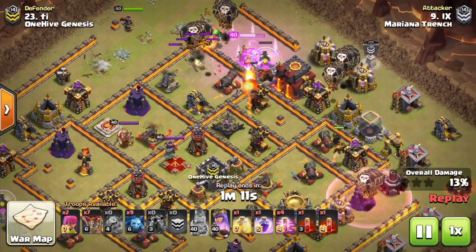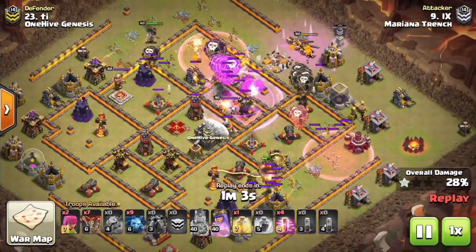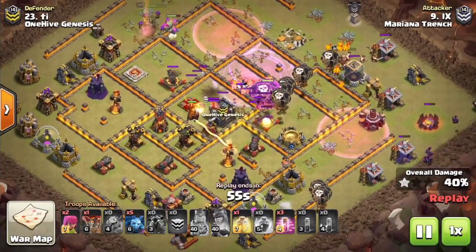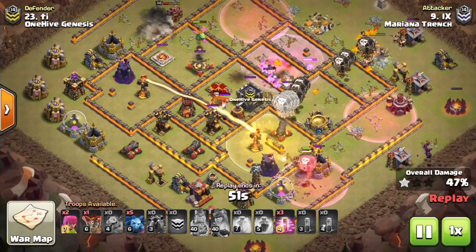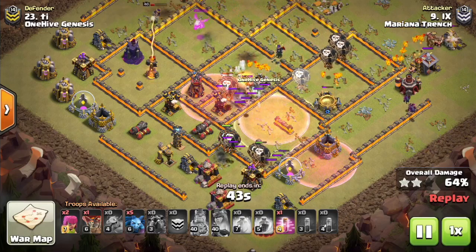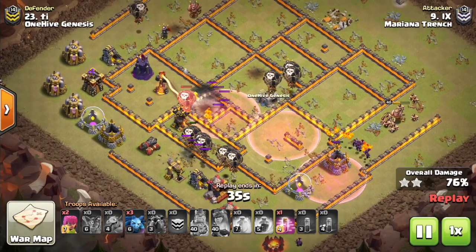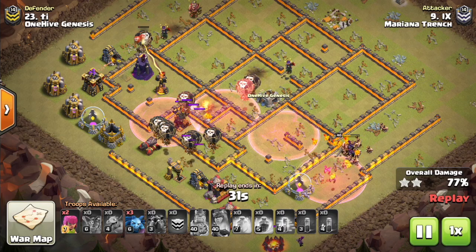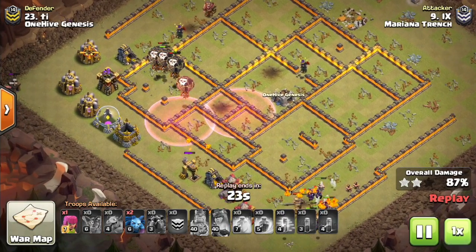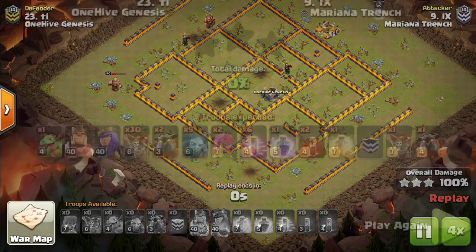Let's switch gears to X-bows — should you put them on ground or air? This base is a pretty good demonstration. It has one X-bow on ground, and I don't mind ground X-bows. The place you want to put them is near your air defenses. If an X-bow is near air defenses anyway, it doesn't hurt too much to put it on ground, because the air defenses are already dealing the vast majority of the air damage. That's where Lava Hounds are going to be — Laloon is the main thing you want to defend against when talking about air. That's the main purpose you'd have your X-bows pointed up: to defend against Laloon.